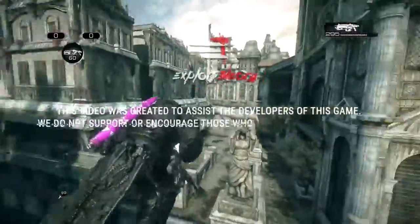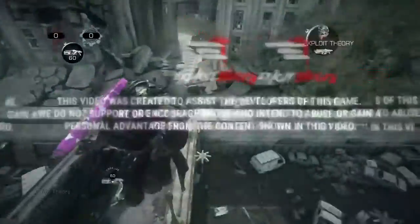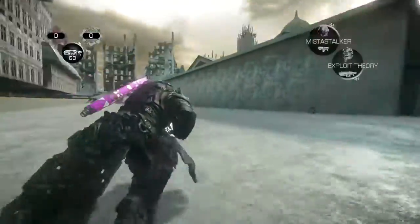Hey guys and girls, my name is Nick from Exploit Theory and today I'm going to show you how to get on top of the sky barrier and out of the map on the map Clock Tower on Gears of War Ultimate Edition.